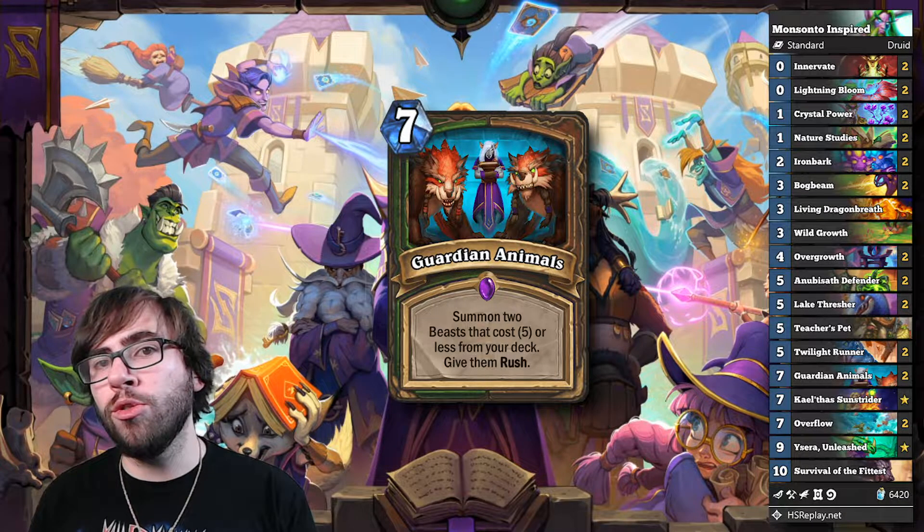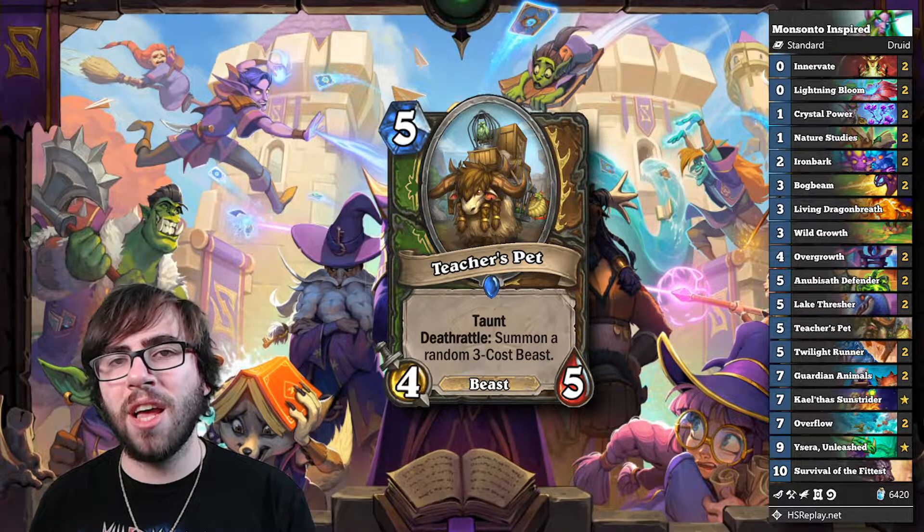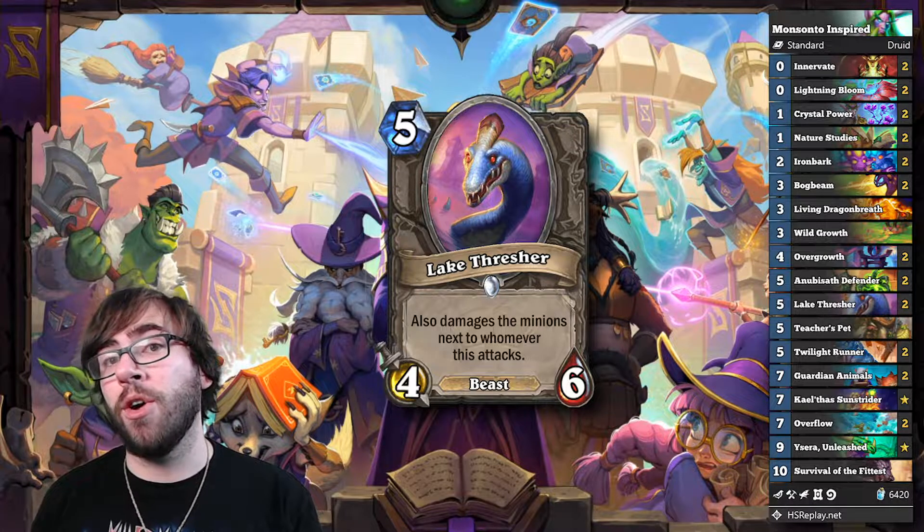In my deck, I've decided to go with two Twilight Runners for that consistent card draw, but only one Teacher's Pet. Instead, we're running two Lake Threshers, which are for sure better in the mirror, but might actually be better overall.